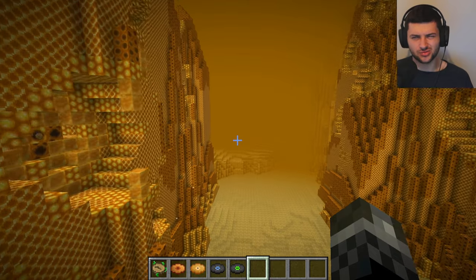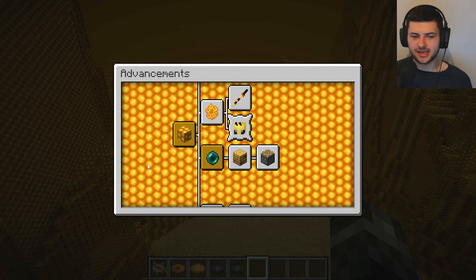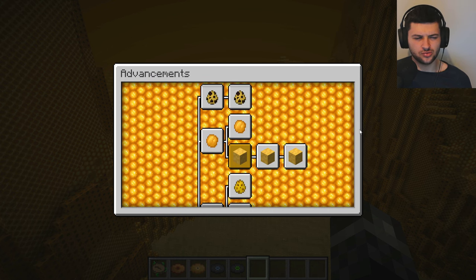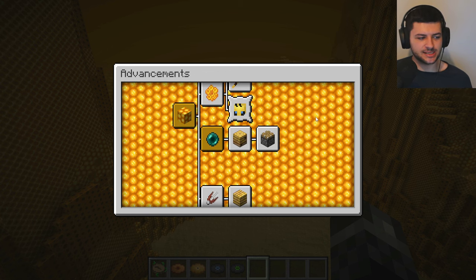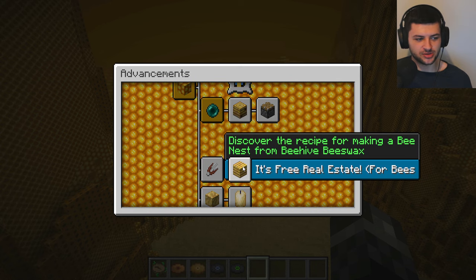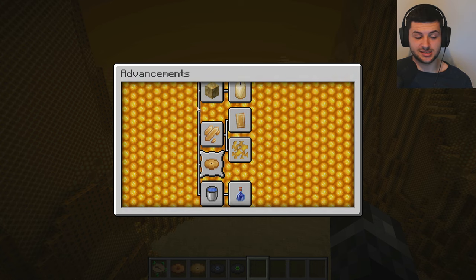I believe Wrath of the Hive is some kind of potion effect which we'll hopefully experience later. If we go in the advancements screen, there's an advancement system in this mod which adds some really cool advancements. There are a total of 84 advancements in Bumble Zone, and these actually teach you parts of the mod. If you're unsure about the progression or what you should be doing, the advancements are usually what you'd refer to in order to get going and learn how to play the mod. It basically functions like a questing system, which is really cool.